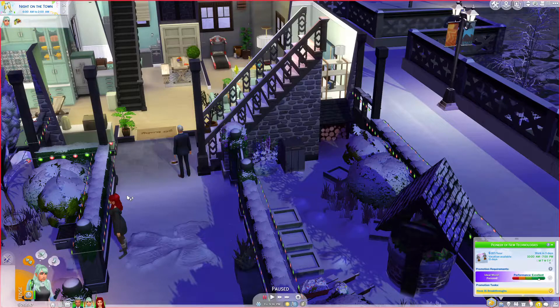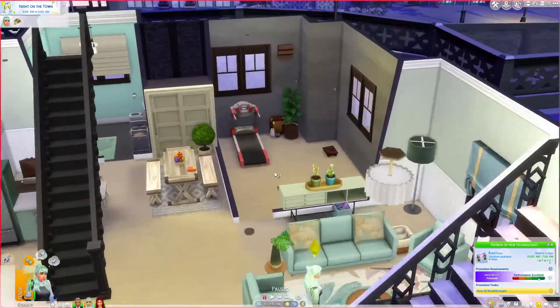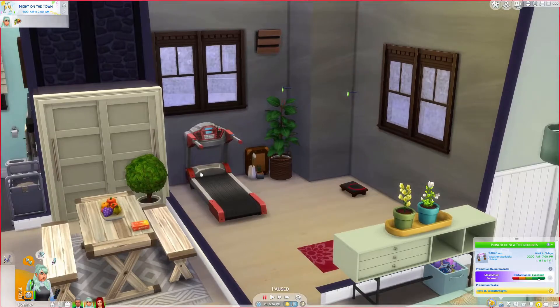Ruby's room has now moved upstairs, so Radley's moved out — he's in a smaller house nearby. The room that Ruby was in is now a gym, so that's this room in here. They already had the treadmill and the yoga mat but they were outside, and I wanted them to be able to use it when it wasn't terrible weather like it is just now, so they now have this little room with a meditation stool as well.